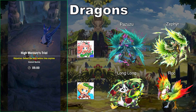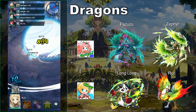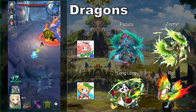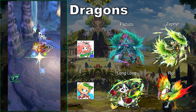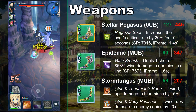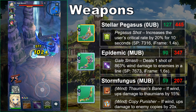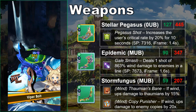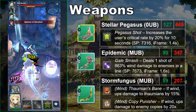For dragons, Eleonora wants as much strength as possible. Pazuzu and Zephyr are the best options, followed by Long Long and Rock. Pazuzu is practically made for Eleonora and other poison-based adventurers, although his utility falls greatly against bosses who cannot be poisoned. In terms of weapons, Eleonora needs the raw stats from the 5-star elemental bow, Stellar Pegasus, to contribute much damage in the endgame. The skill to boost her own critical rate for 10 seconds on that weapon isn't especially good, although it's slightly interesting when paired with her Wyrm Prince or a dragon like Long Long.